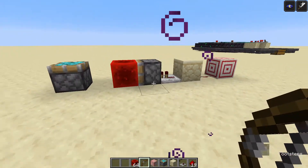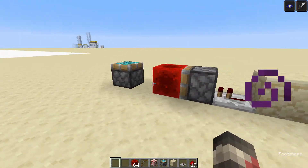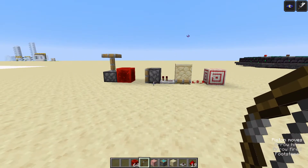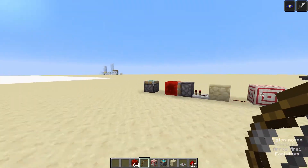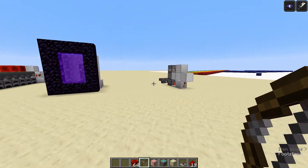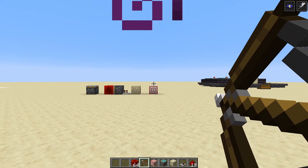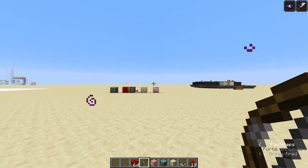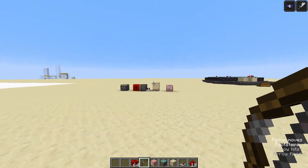Hello, here we are in my redstone testing world and today I'm going to show you how to make this T flip-flop using a target block. So when you shoot the target block you get a constant signal and when you shoot it again it turns off. It's kind of like making a target block into a lever, which can be really helpful if you want to turn something on and off. You can just shoot it with a bow or a trident and it will turn on, then off if you shoot it again.